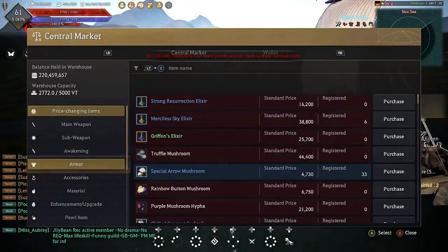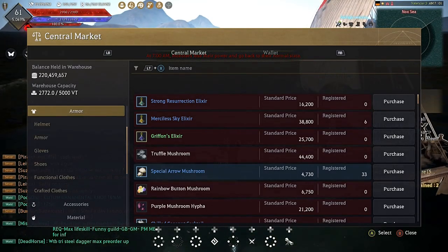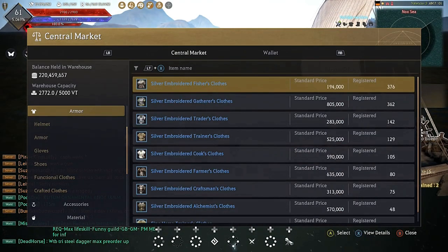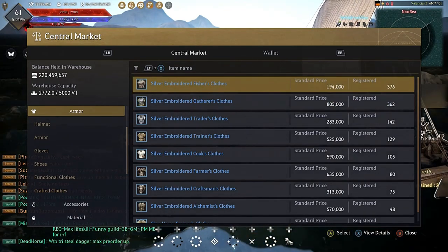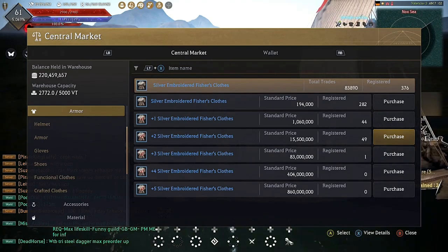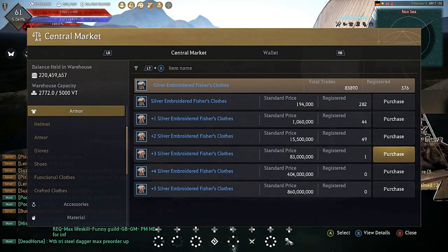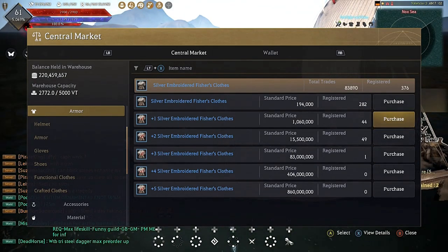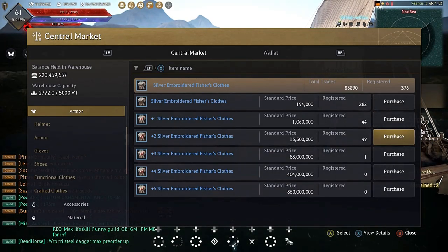Now that we've covered fishing rods, we need a piece of armor. This piece of armor can be obtained by making it with a costume mill, or by going into the central market — hopefully somebody's selling it on PS4. What you want is Silver Embroidered Fisher's Clothes. You want at least plus one, at most plus three. You can make these yourselves by smashing two together to get it to plus one, plus two, and so on. Be aware they will break and disappear from your inventory if the enhancement fails.